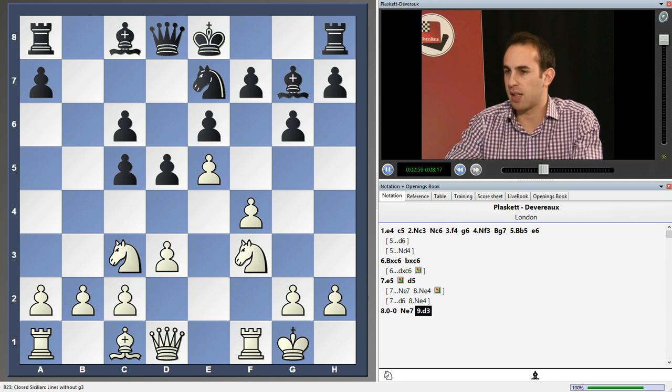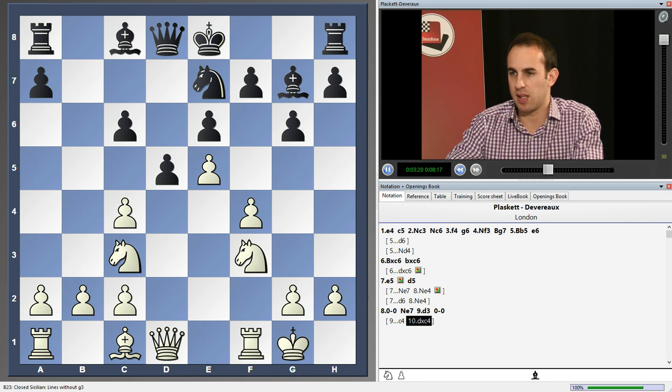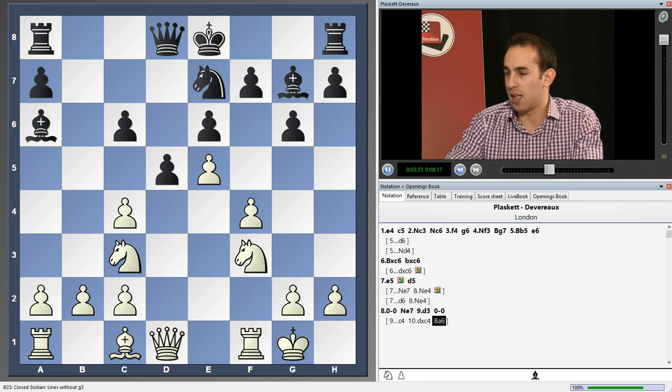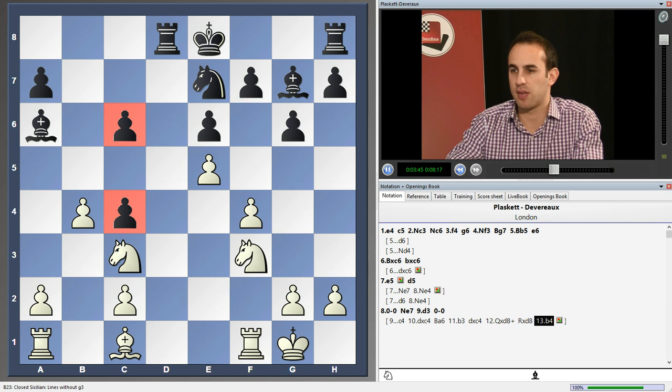Well, d3 castles was played. There was another game with c4, which is again very thematic — this was seen in Rogers-Stocek, between two grandmasters. And here after c4, Ian Rogers, the Australian GM, took. Of course, black isn't going to recapture immediately because white could take the queen off. He plays bishop a6, pinning. And after b3 now, d takes c4. Well, Rogers took on d8, and rook takes d8, b4 was his idea, leaving black with these doubled pawns. Rogers went on to win this game.